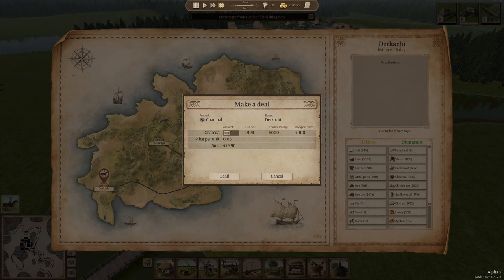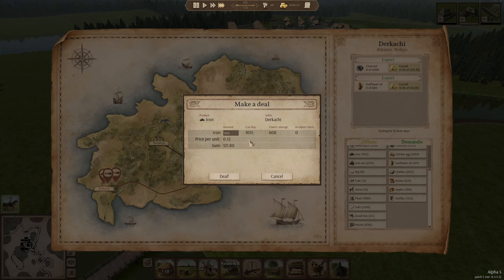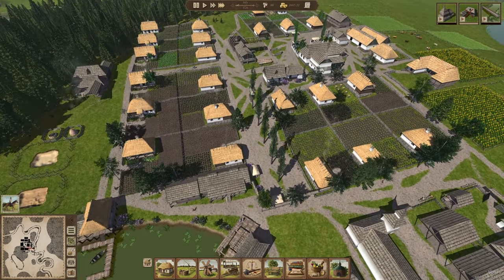I'm going to go ahead and sell my 4,000 charcoal. You see what I mean with the charcoal — it really carries you at the beginning of the game, in the early stages. My treasury is now standing at 2,600, so that's good.